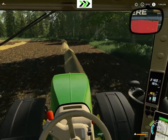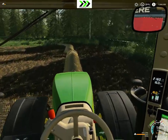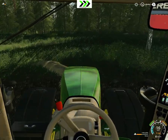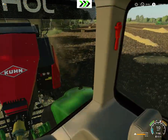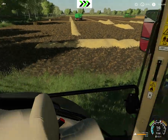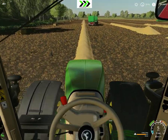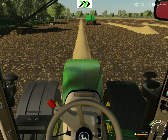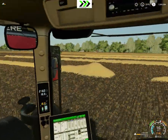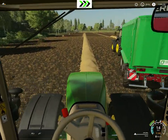We're bailing straw, which we're going to transport to our farm somehow. I think I used an autoload trailer on the last Hofbergmann, but I think I'm going to use an autostacker this time — not autoload, at least not at this point. We used the in-game autostacker as a way to do this.